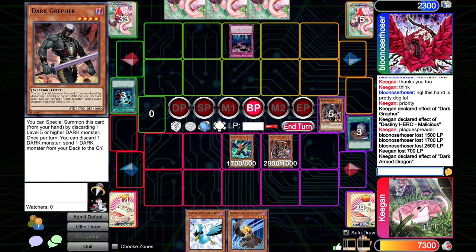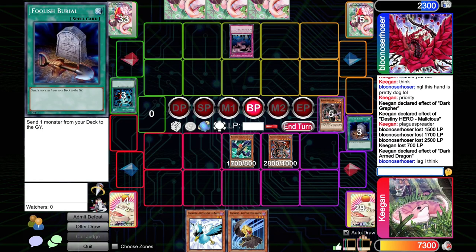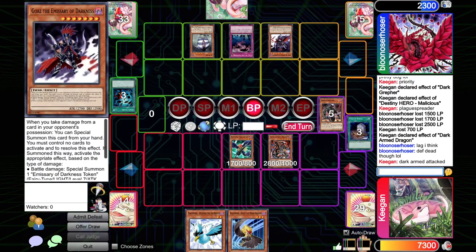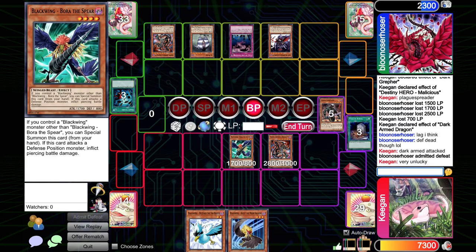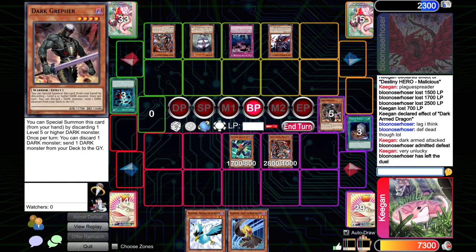Did we disconnect on the lethal attack? He's lagging a bit — totally fair. He said 'dead though' — drew the Illblood, and the Gorz with Call, and the Dark Armed. That's unlucky for them. GG's to our opponent. We misplayed a little bit in the last game but thankfully weren't punished. Shoutouts to Blue Noser Hoser for being a cool dude and for the love on the channel — appreciate it. Show a little love on this video, smash a like, spread some good vibes, and see you guys in the next video. E3 Yu-Gi-Oh signing off, peace everyone.